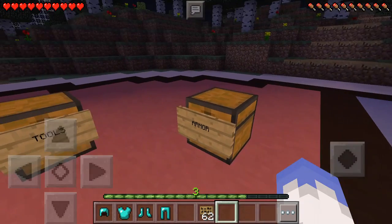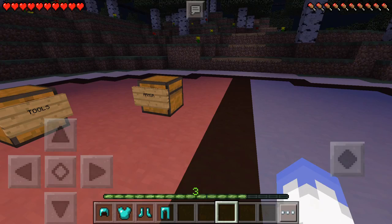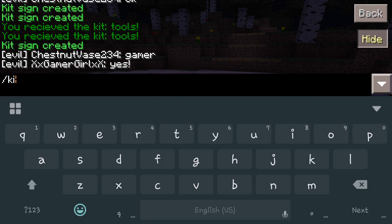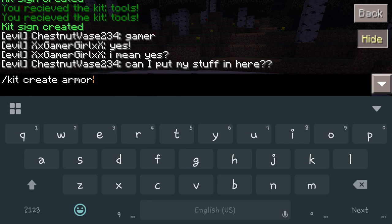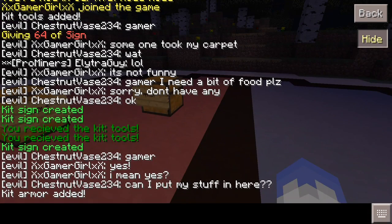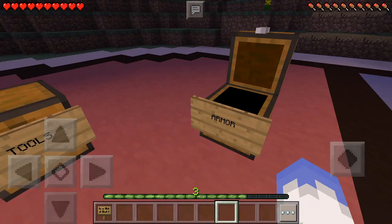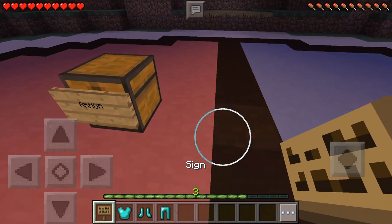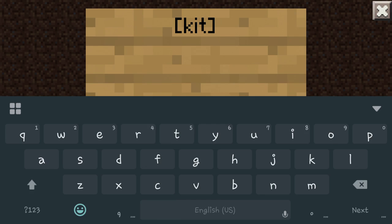This next one is going to be our armor setup. Now that we have the armor items selected, we're going to do /kit create armor. Now that we have that kit added, we'll put these away and pull out a sign. On the sign, first line you do 'kit', second line is the name of the kit — we did armor — and then the price, $100.